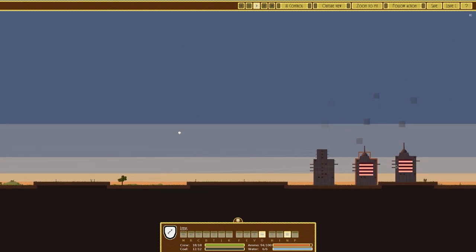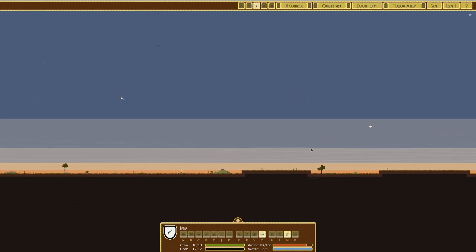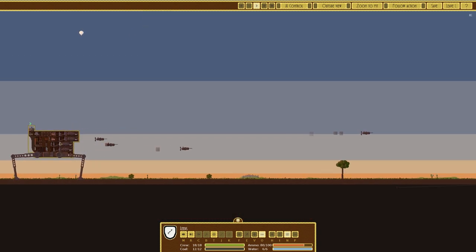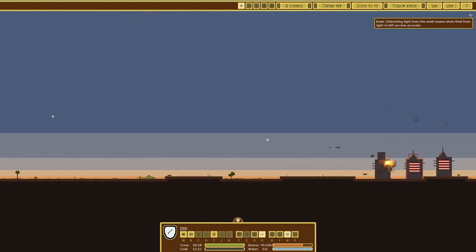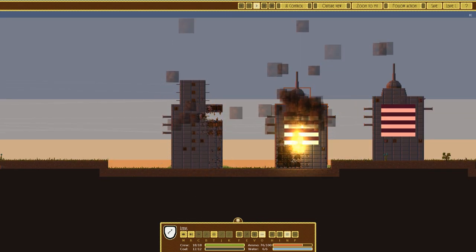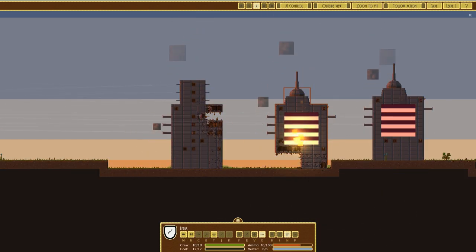We'll start with normal fire. Because of our height the top turrets on these Dark Cubes are not able to get the gun depression to shoot down at us, which is good. We are getting shot at by rifles and some cannons - the vehicle is also rocking back and forth for some reason. Note: distracting light from the west means shots from right to left are less accurate, so we have the advantage. It looks like we've hit a critical point down here - taking that out, causing a fire. That was the ammo store.